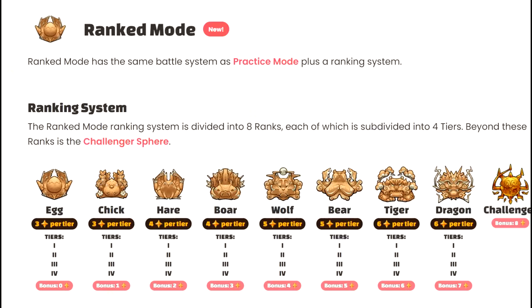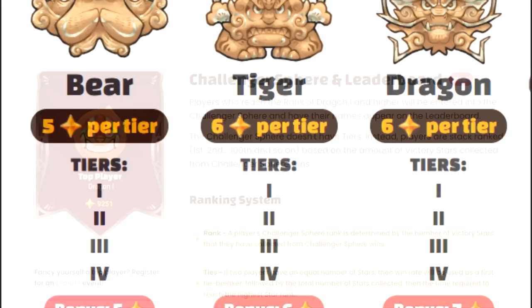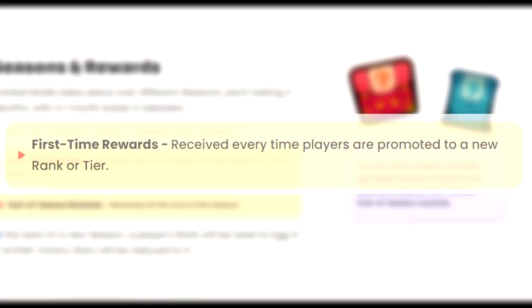The ranked system will have new ranks: Egg, Chick, Hare, Boar, Wolf, Bear, Tiger, Dragon, and Challenger. Each rank will have 4 tiers, whereas the Challenger rank will have a sphere where players are stack-ranked like the current leaderboards. On top of leaderboard rewards, you will have first-time rewards during the season — for example, the first time you reach Dragon rank, you will receive a reward.